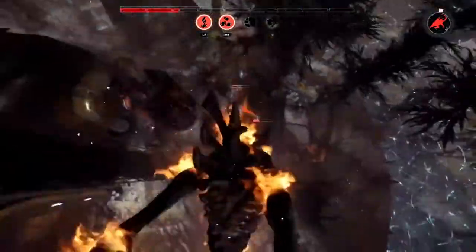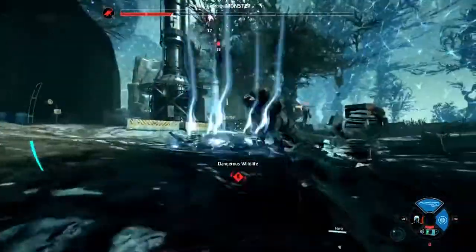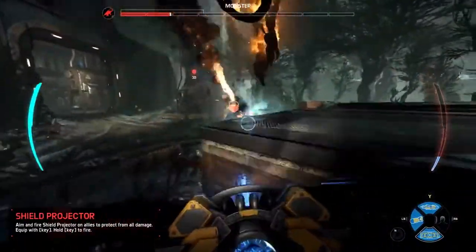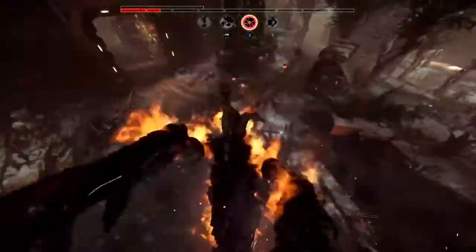We've got Hank on support, Griffin on trapper, and here comes Lazarus with the Lazarus device as the medic. Getting that clutch revive — it's so important for the team to work together and use those abilities. Here we see our support class, Hank, with that shield weapon. This is so important: as long as that shield is on an ally, they will be invulnerable — keeps your teammates up and in the front lines.